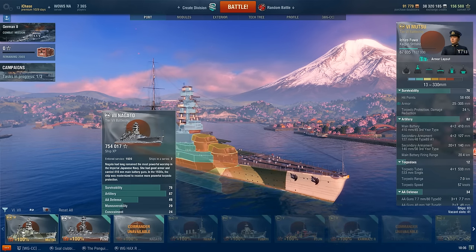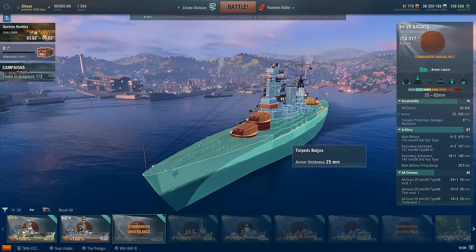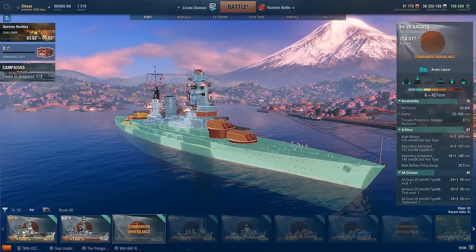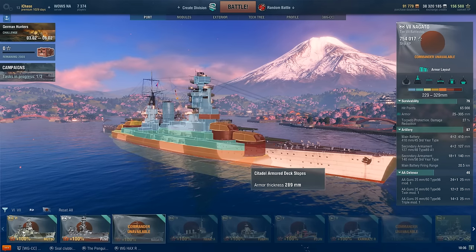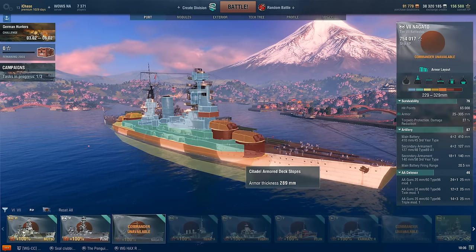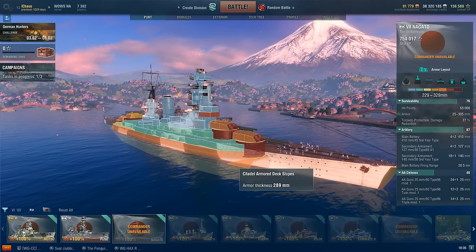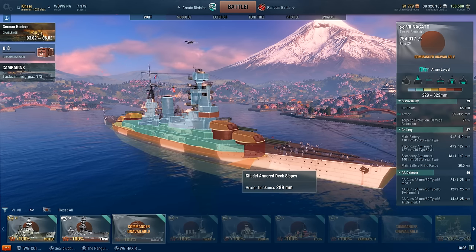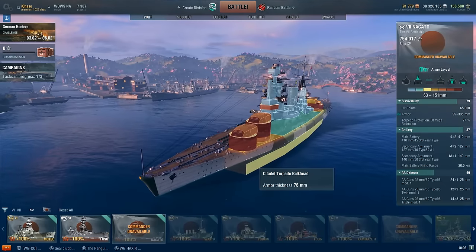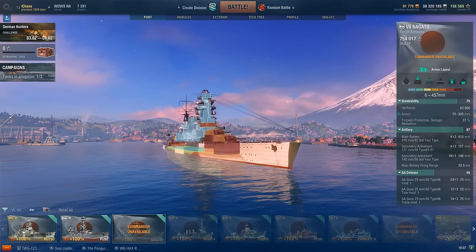If you look at the Nagato, one thing you'll notice is that before you even get to the belt armor, she has this torpedo bulge which, when hit by shellfire, is treated as an additional 25mm of armor. Second, once you take that layer away, you'll notice that under the fore turrets the Nagato has a sloped piece of 289mm armor. This used to be where, if you were playing the Nagato and trying to angle, you'd get citadels from the front a lot — although now that happens quite a bit less, and I think that has to do with this armor change. That thick armor actually goes quite a ways back, which means that when you're angled and people shoot near the fore turret area, they're not going to see as many citadels.